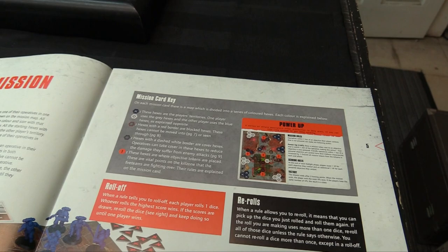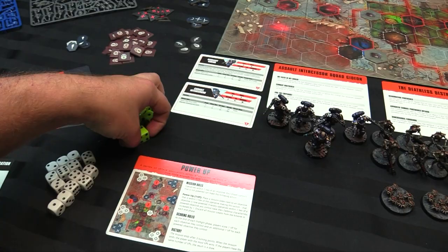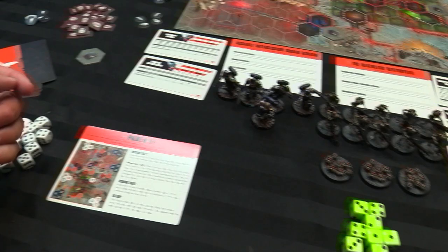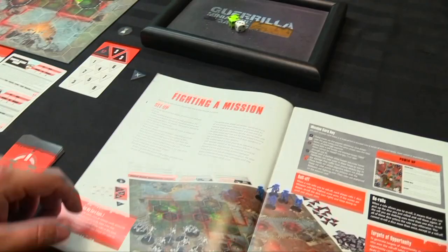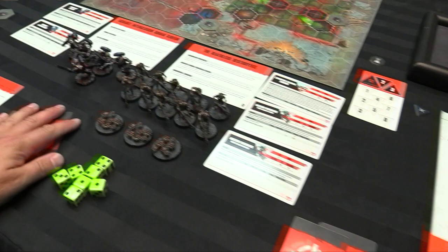The mission ends after three turning points; the player with the most VPs wins, draws otherwise. Hexes with a red border are blocked — can't be moved or seen through. Hexes with a broken white border provide cover: you lose a defense die but get an automatic success. Hexes with exclamation marks are objectives. The roll-off is when each player rolls a die; whoever rolls highest wins, with re-rolls on draws. I'll add green Necron dice and white marine dice so you can distinguish them — the marines win the roll-off three to two.